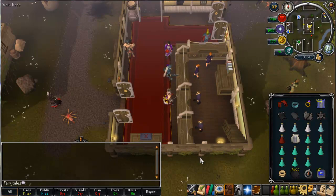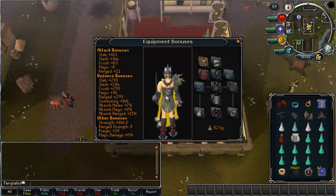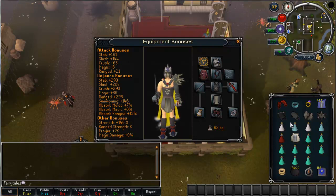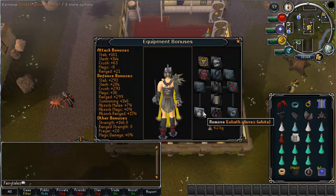Right guys, I need to show you the gear that you need to use. Bear in mind I'm going for top gear right here. The technique you'll use at a lower level will be virtually the same, however your gear will obviously be limited — maybe not a rapier, maybe a whip instead, maybe not a completionist cape. You want to try and get a fire cape if you're slaying, or at least a soul wars cape, which will save you a lot of prayer. You just want to wear the best gear you can afford.